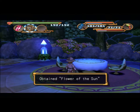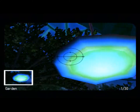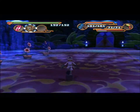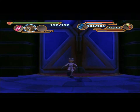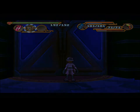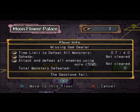Obtained the flower of the sun. Good. Now is there anything else here? Doesn't look like it. So I think that means we can start on the second half of the dungeon. I don't want to move to the previous floor — I guess I have to. Yeah, because we did all that, which was good, so now I need to go this way.